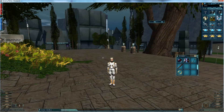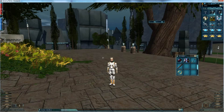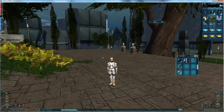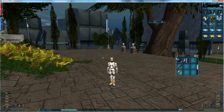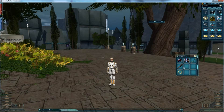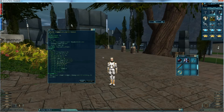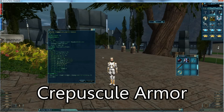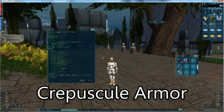The next two armors are both Shadowlands trade-skilled armors that are really easily obtained with a little bit of farming and minimal credits — about one million a piece. The first piece is completely farmable. I'll leave a guide in the description. It's the crepuscule armor, and it comes in infantry, control, support, and extermination variants.